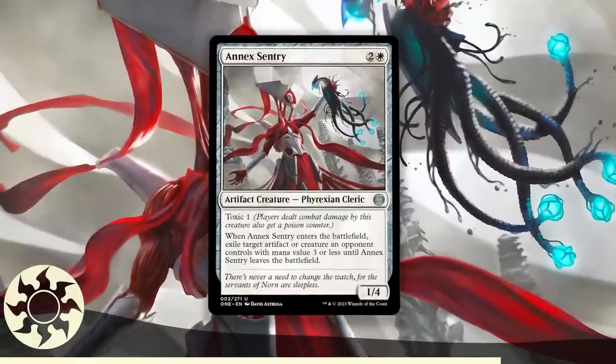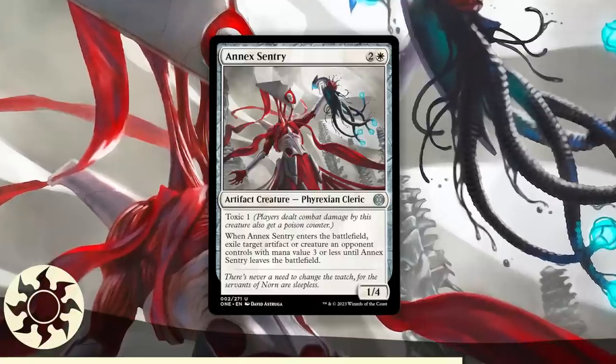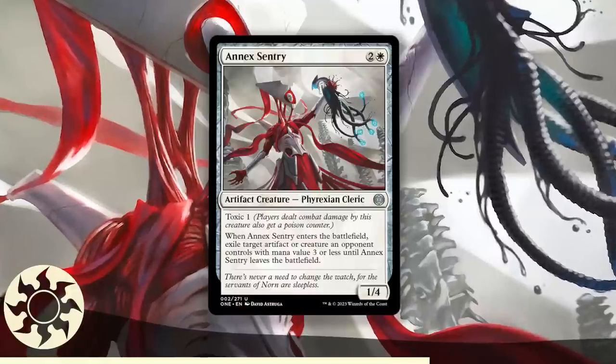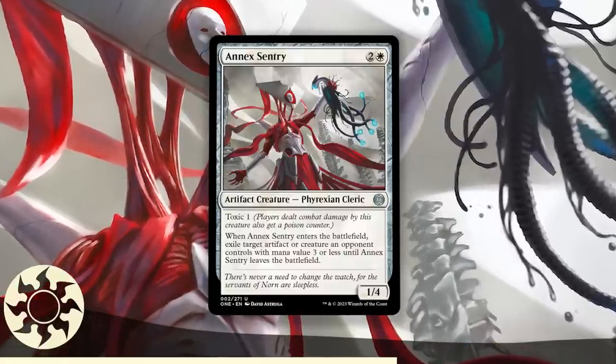The second best uncommon is Annex Sentry. A 3-mana 1/4 isn't brilliant, but it comes with toxic and most importantly a glass casket attached that also grabs artifacts. There are plenty of powerful creatures at 3 mana and under, and tokens galore as well. Annex Sentry nets you one creature from your opponent while sticking a solid blocker that can get in with some poison counters. It's useful in all decks that run white.